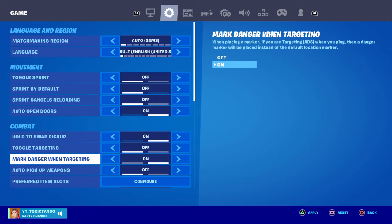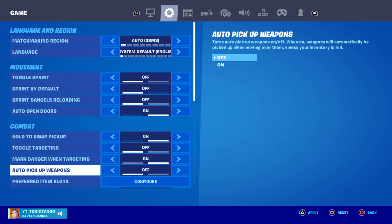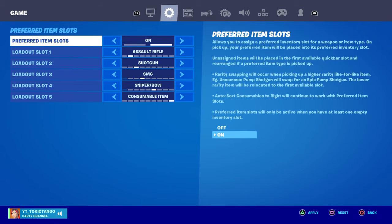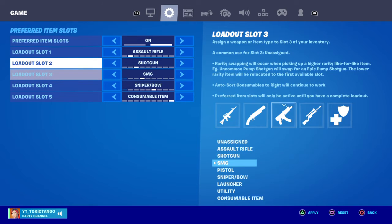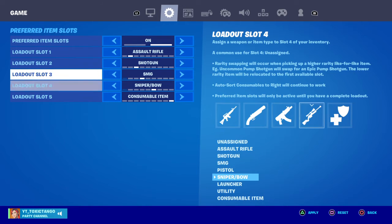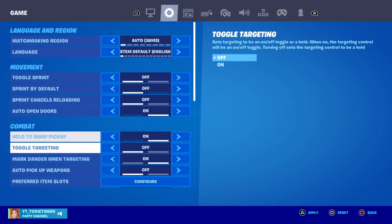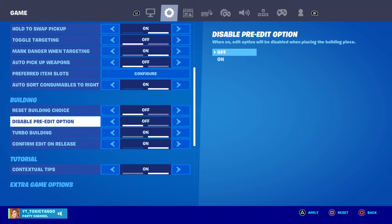Toggle targeting is off. Marker damage when targeting is on. Auto pickup weapons is off. For my preferred item slots: first is assault rifle, second is shotgun, third is SMG, fourth is sniper or bow, and fifth is consumable items.